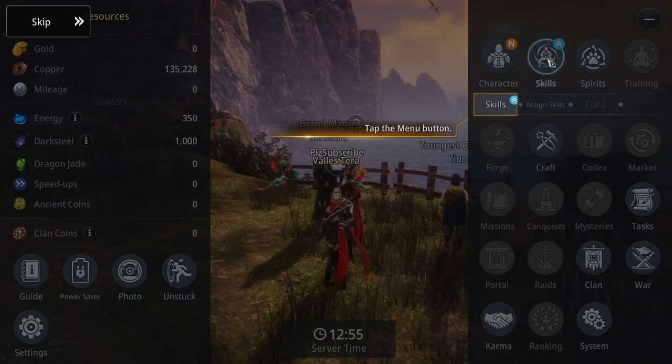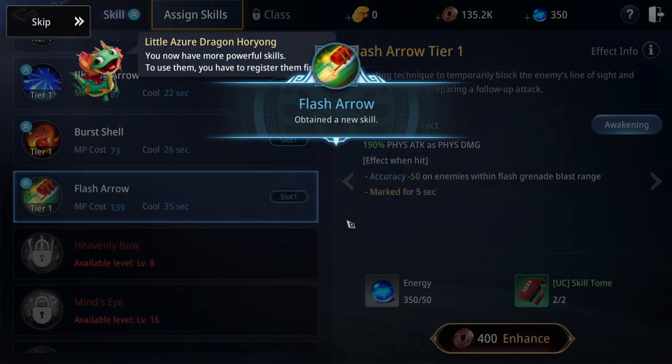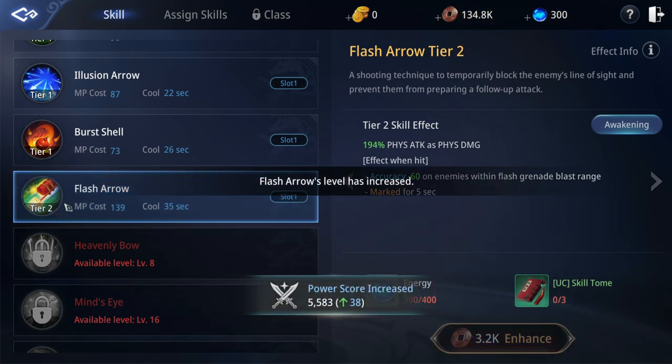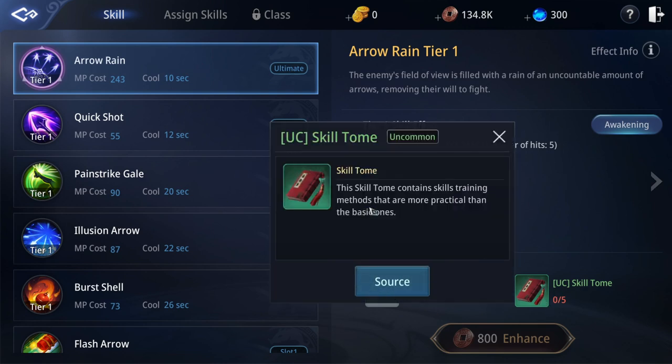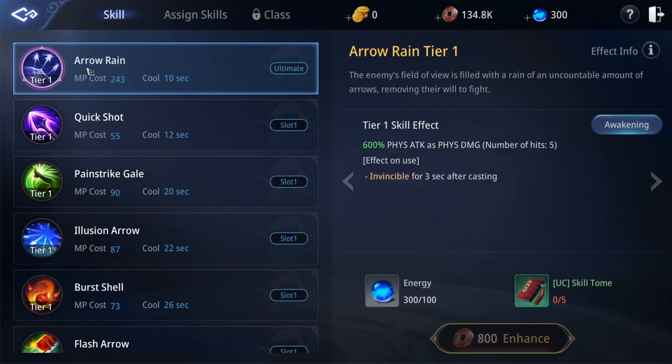We've unlocked some more skills, so let's go to the skill menu. I'm going to learn this skill — 22 more power points. We've got Flash Arrows, which is specific to my character, and I can enhance it to tier two right now. To enhance further, I'll need spell tomes. If I click on 'Source,' I can see exactly where to find the items I need. The recommended power score for that mission is 3,681, and my power score is higher than that, so I should be able to beat it and get the skill tome to enhance more skills.